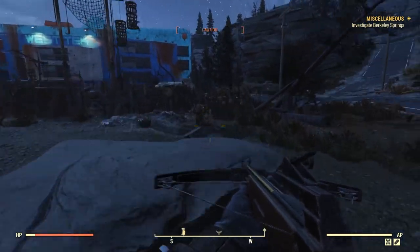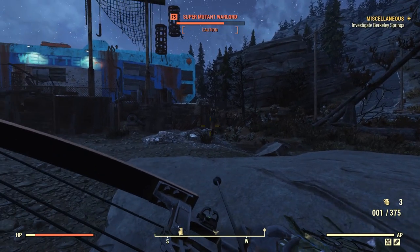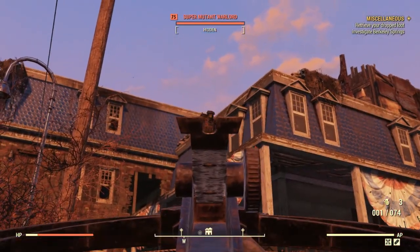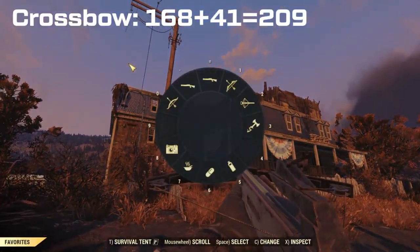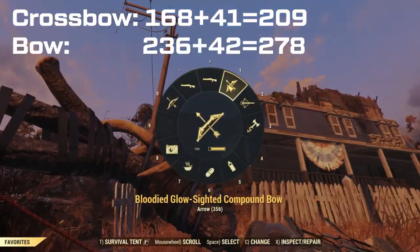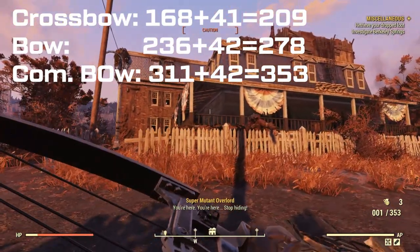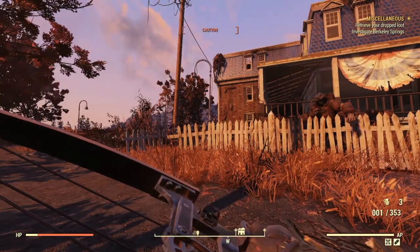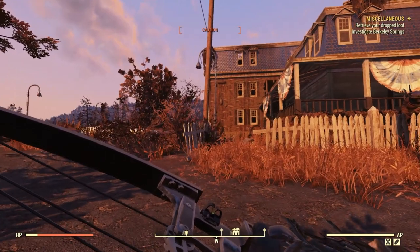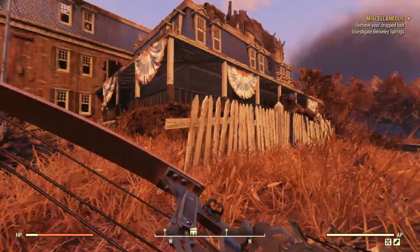Let's look at close-range damage. This super mutant gets one to the chest — that's 164 with the crossbow, and 304 with the compound bow. Measuring more carefully: the crossbow deals 168 damage, the normal bow deals 236 damage, and the compound bow deals 311 damage. The explosive arrow damage is a bit inconsistent — shooting the same target at the same range gives slightly different numbers each time for reasons I can't explain — but these figures represent the average you can expect.